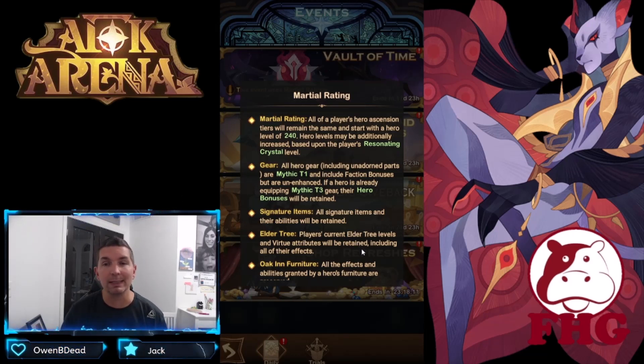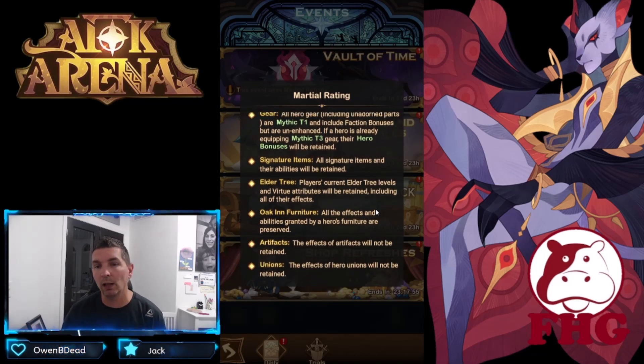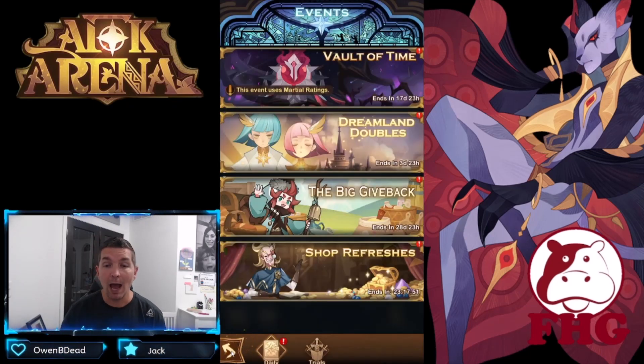Gear is very important when it comes to faction bonuses, so make sure faction bonuses are equipped on your heroes — even if it's a different hero you're utilizing. Faction bonuses do apply to the gear. Signature items and the elder tree also apply to the gear. Artifacts and union bonuses do not apply.